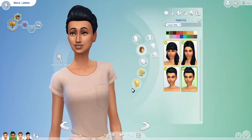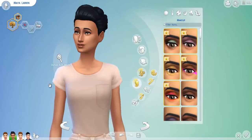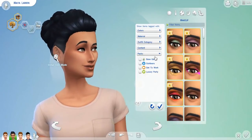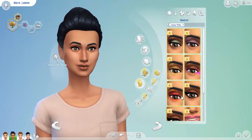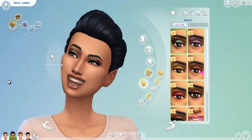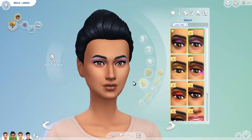Now let's go check out all the new makeup items. Filtering by Luxury Party — it actually came with a lot of new makeup. The first one is very beautiful; you can see some sparkle and dazzle, which is really awesome. The second one is really cool as well — I can see trendy beauty gurus doing this makeup.